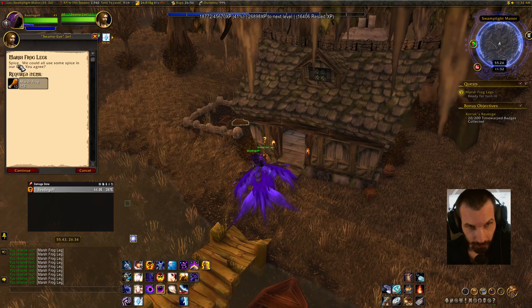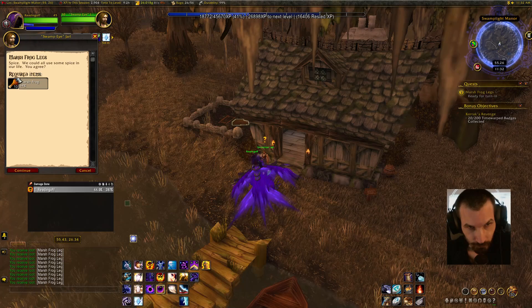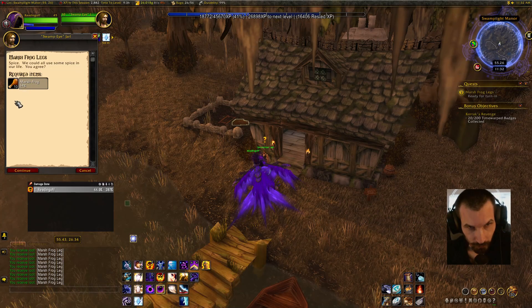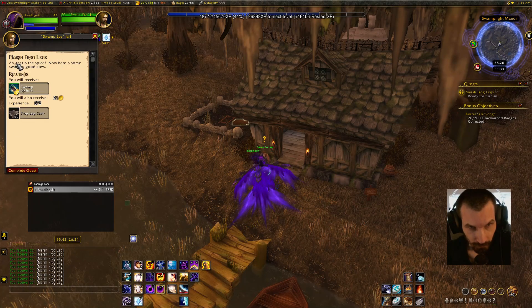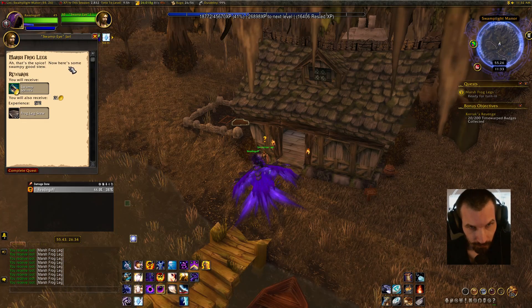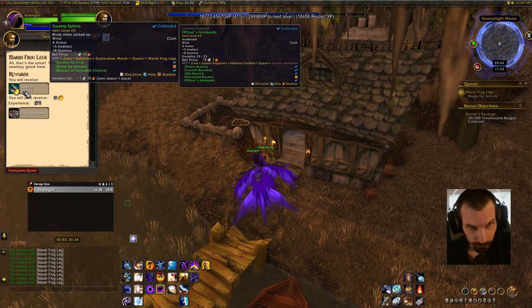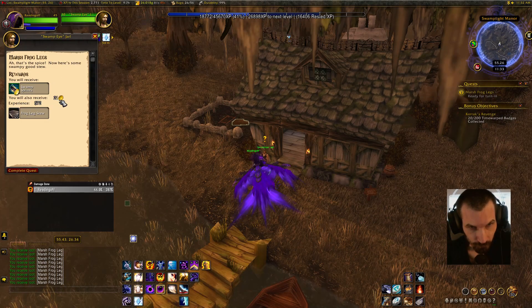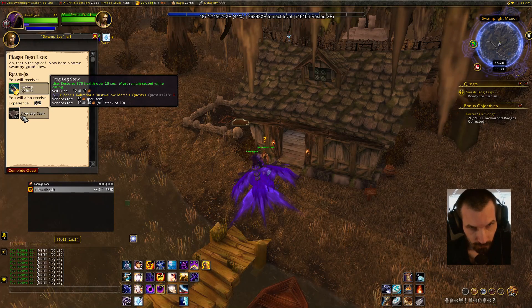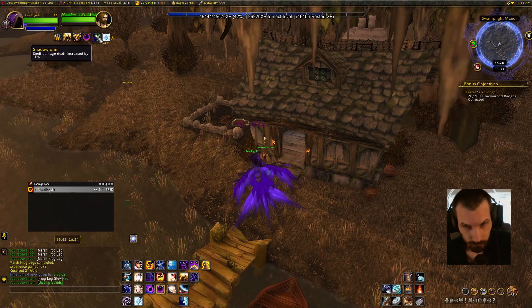Marsh frog legs spice — we could all use some spice in our life. Required items: marsh frog legs x10. Marsh frog legs — that's the spice. Now here's some swampy good stew. Rewards: you will receive Swamp Splints, 21 gold, experience 672. Frog legs stew x20. Have a good one, safe travels.